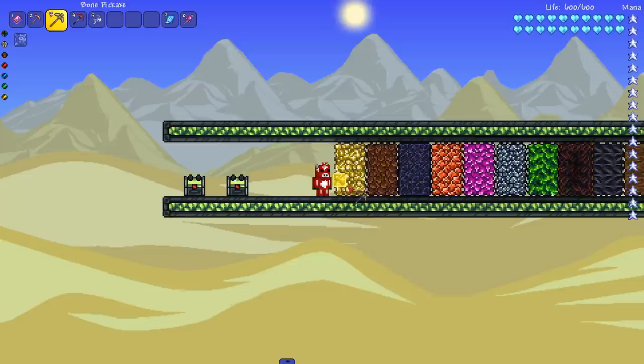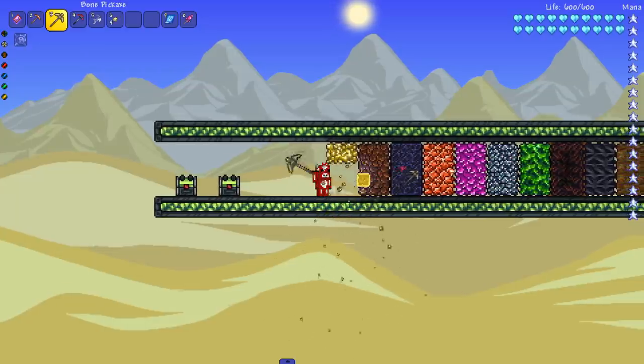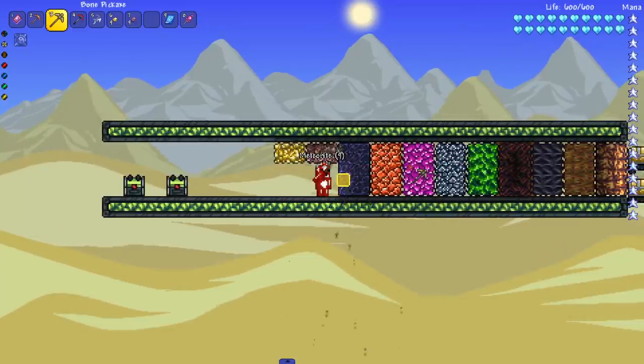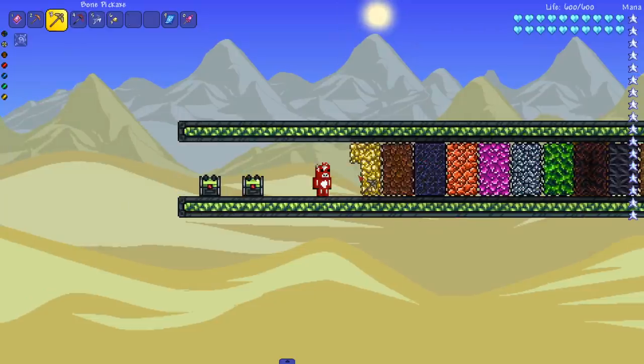On to the bone pickaxe, which I believe has 50 mining power. It should be able to get rid of meteorite but not obsidian. Yeah, obsidian requires a little more power. At least it got further than the copper one. But if you get a rare drop like the bone pickaxe and you can't mine past what copper can mine, what's the point?